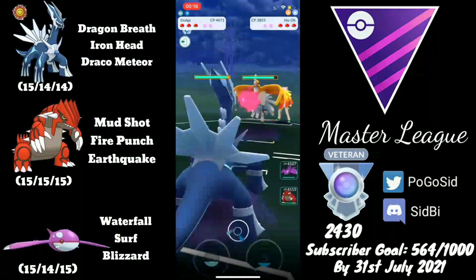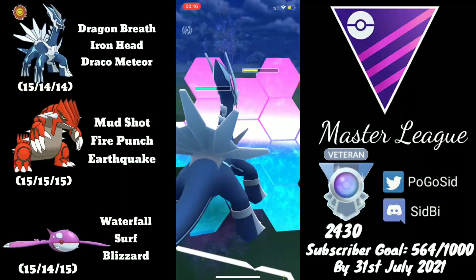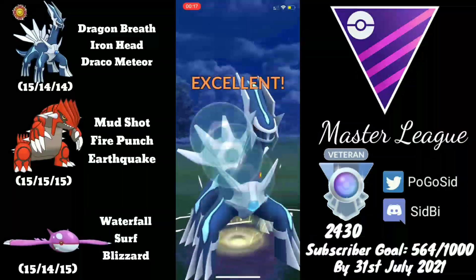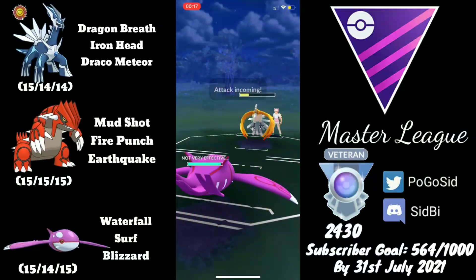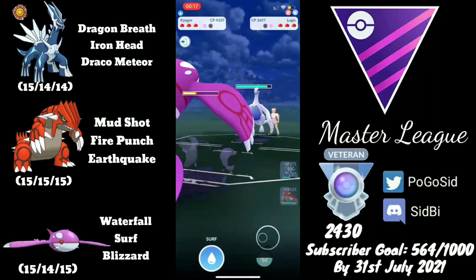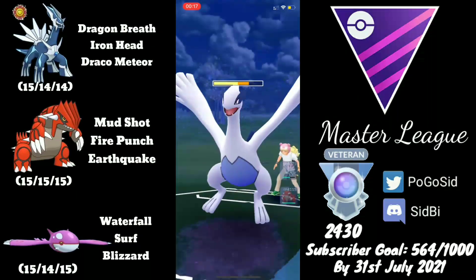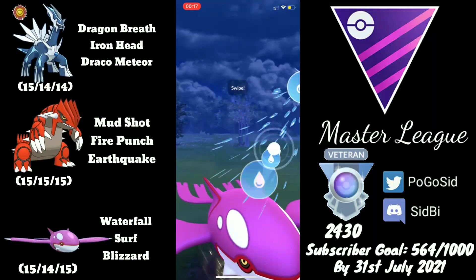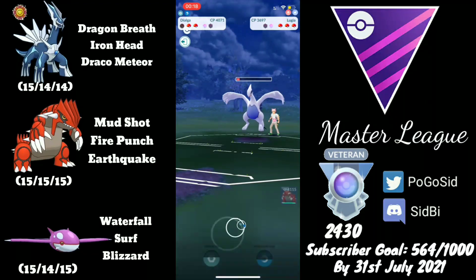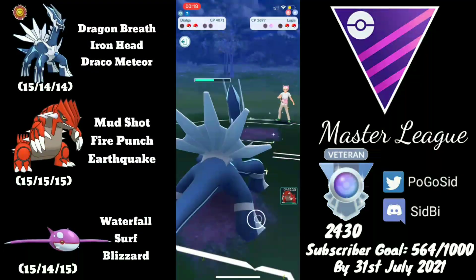Moving on to the next one, picking up a Ho-Oh lead — pretty neutral, but watch out for Earthquake which will definitely one-shot you. They charge up to an Earthquake, so I'd want to shield, but they go for Brave Bird instead, which is quite surprising. I go for Iron Head since they've debuffed themselves. Ho-Oh can't stack two moves, so I swap into Kyogre — probably a big mistake. They go for Earthquake surprisingly, and Lugia comes in. Groudon gets to avoid Lugia, and we have a fairly healthy Dialga in the back.